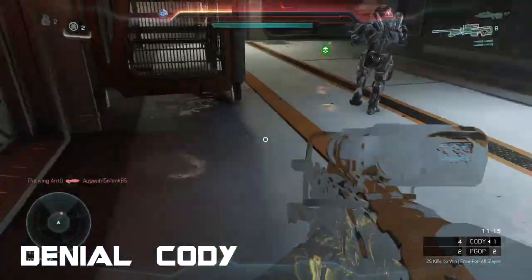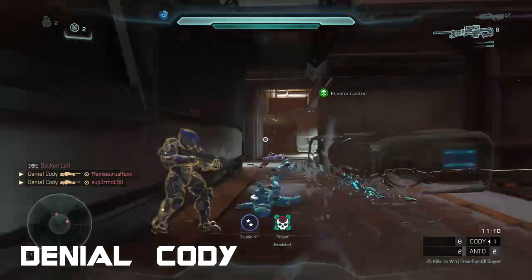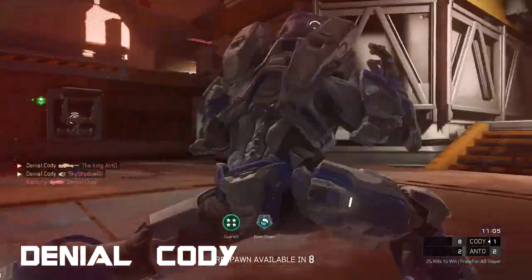At number 6 we have Denial Cody playing some free-for-all with the sniper. Starting off with a headshot, then a back-of-the-head headshot for the double. A no-scope to the dome for the triple, and a back smack to pick up the overkill.